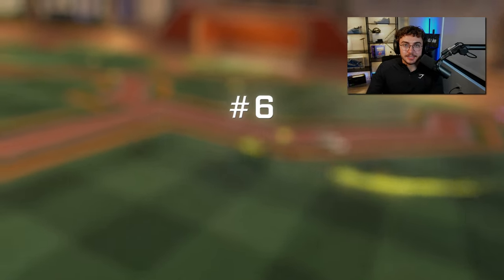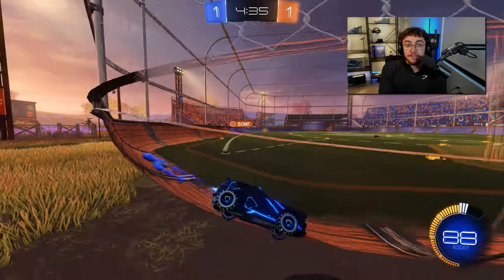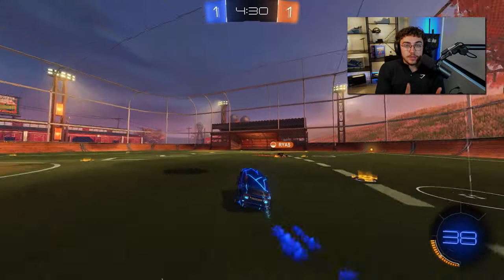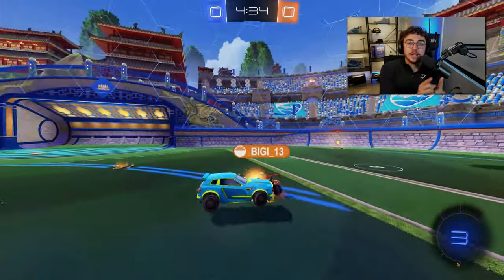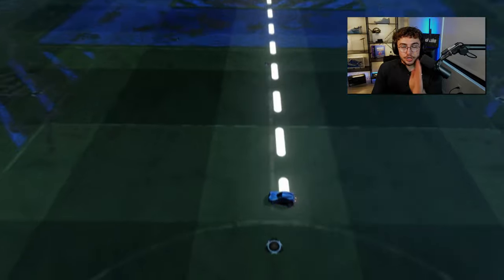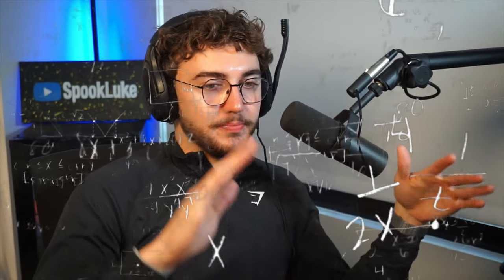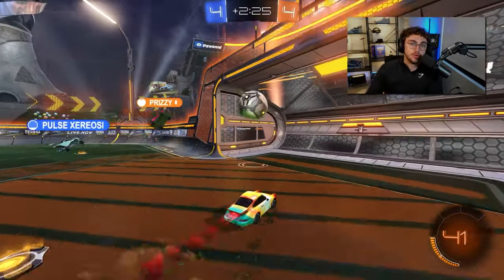Boring rule number six: rotate in circles, not straight lines. The problem most low-rank players have is they want to play fast. Playing fast is good, but in Rocket League playing fast is not the same as playing efficient. For example, your fastest route between you and your net might be a straight line — and it is a straight line, Pythagorean theorem and all that. But just because the fastest route back to your net is down the middle doesn't mean you should rotate that way.